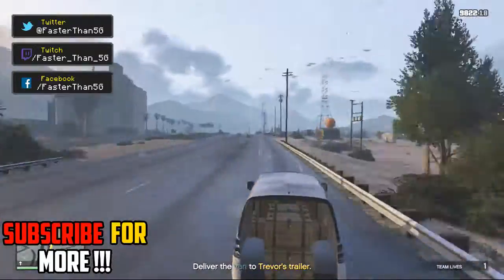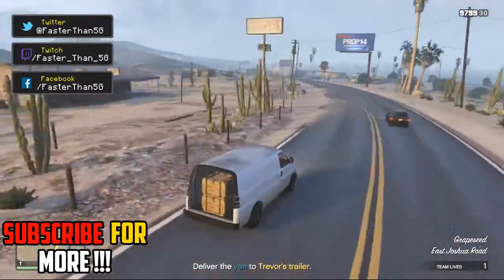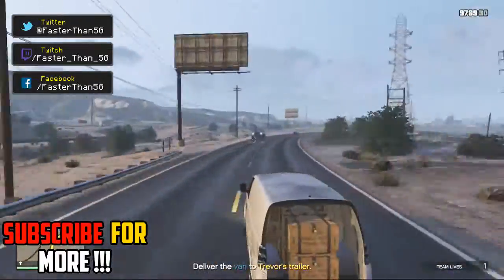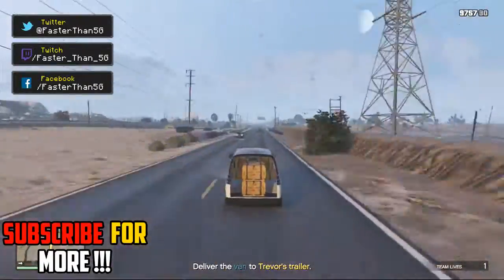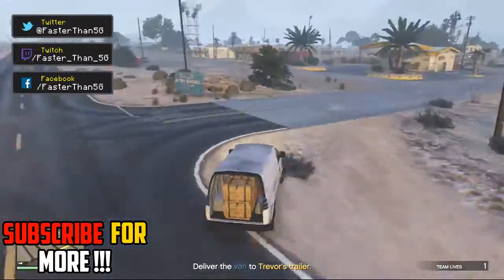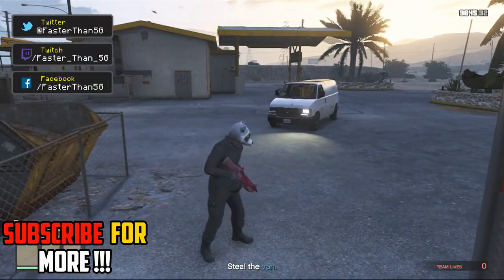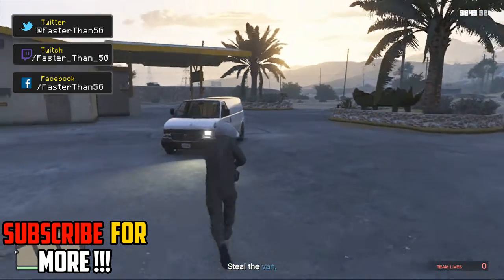Pretty much what you want to do is start up that playlist of Pot Shot. You want to go collect the van, and once you do collect the van you want to go over here and park it at this gas station — I do park it in the video. Once you park it there, just hop out of the van and go do something for about 5, 10, 15 minutes.